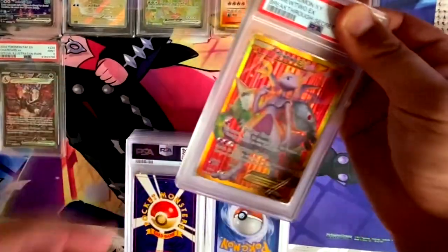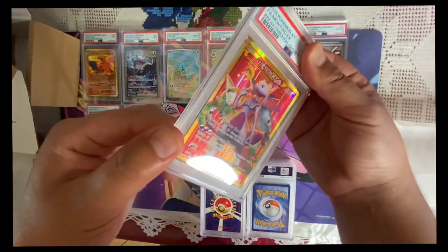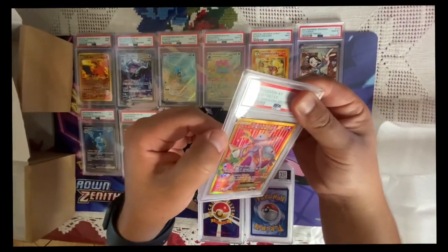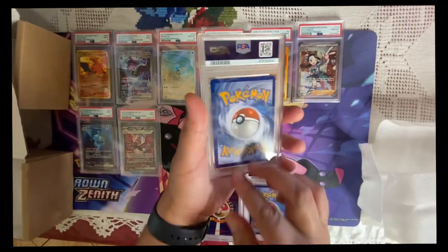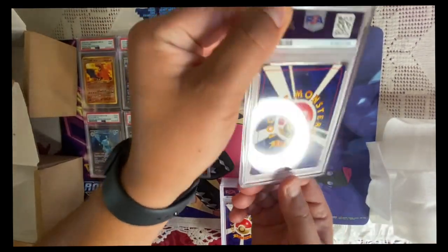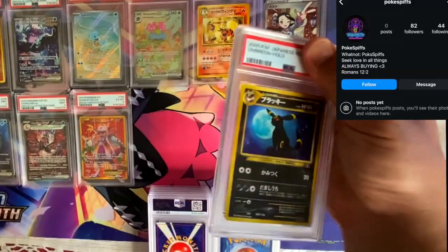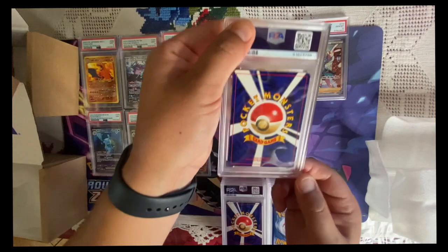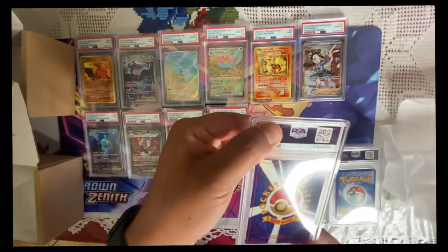Oh, this one's ugly. I wanted this one to be good — the front looks beautiful but little edges... six. What a bum. This is Japanese, looks alright — oh, Umbreon! It looks good if I look back, it's just that little whitening right there. Nine — another Japanese.